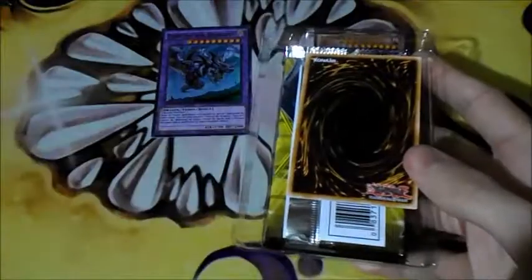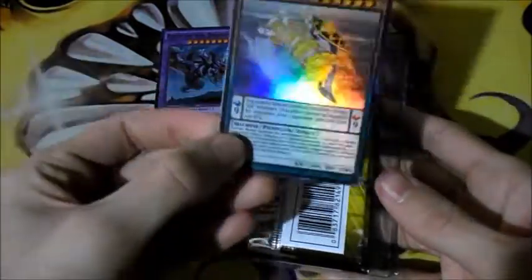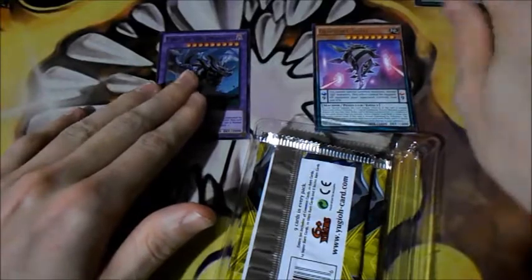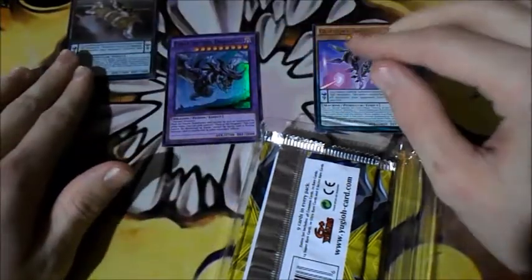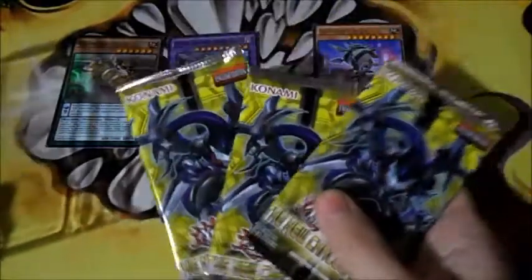Really hard to open. Now let's see — we got Clifford Helix. Awesome, I'm definitely keeping that. So that's one of the promos. And then we get three packs, so let's see what's in it.